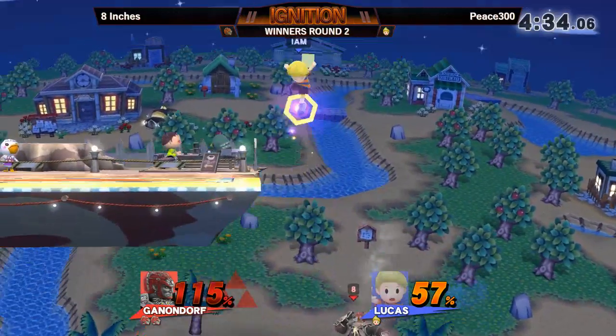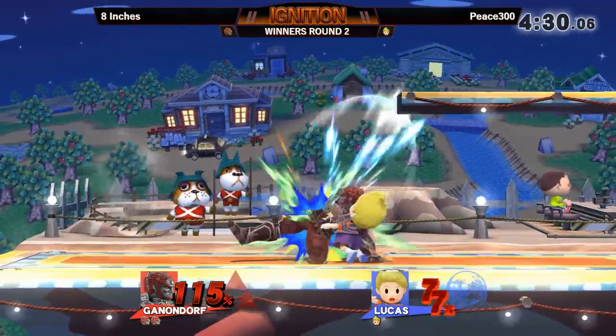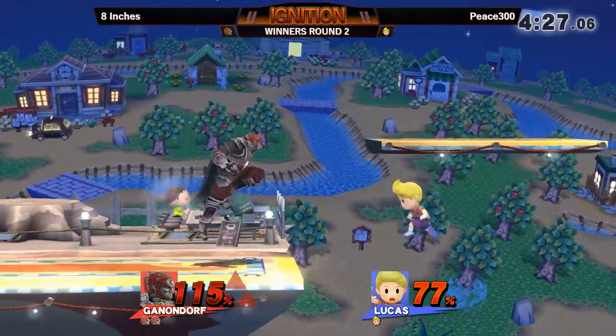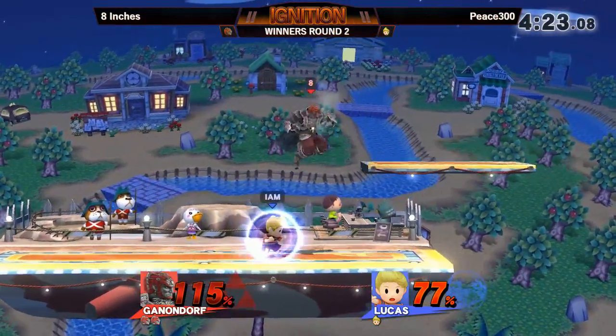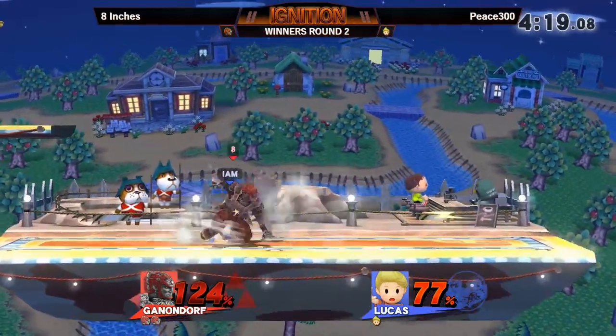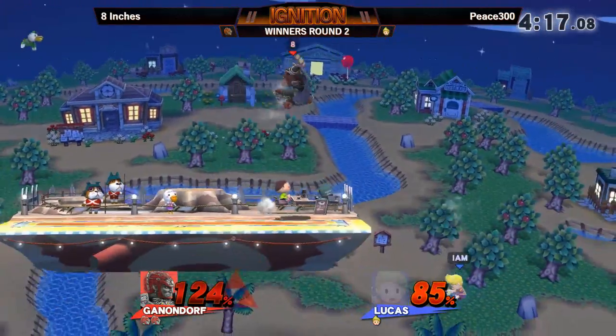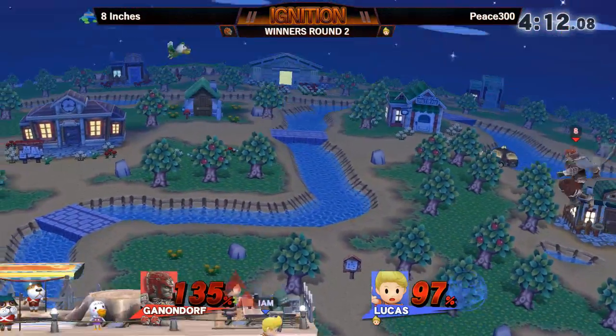That up smash almost caught him. He went too low. This is scary when you're down a stock against Ganon — you have to go in. Yeah, now it's the point where you have no choice but to approach. If he uses PK Fire, 8 inches is catching on to those pretty quick. Is that grab going to kill? No.